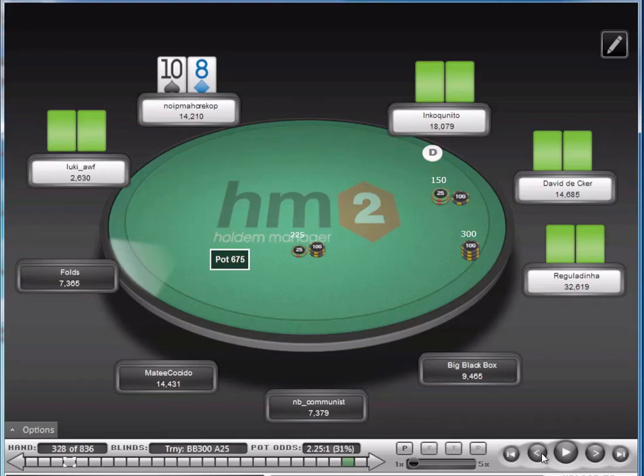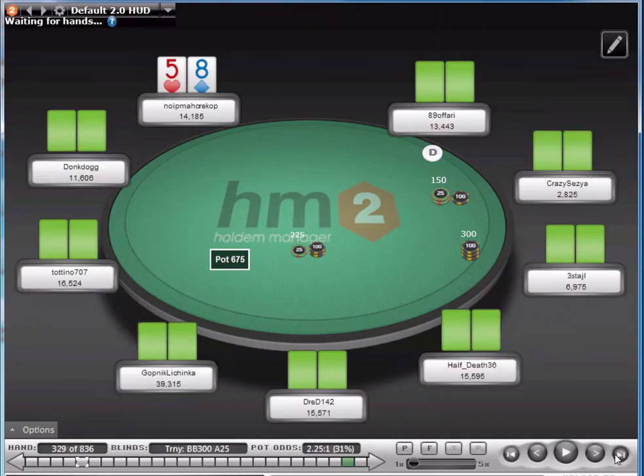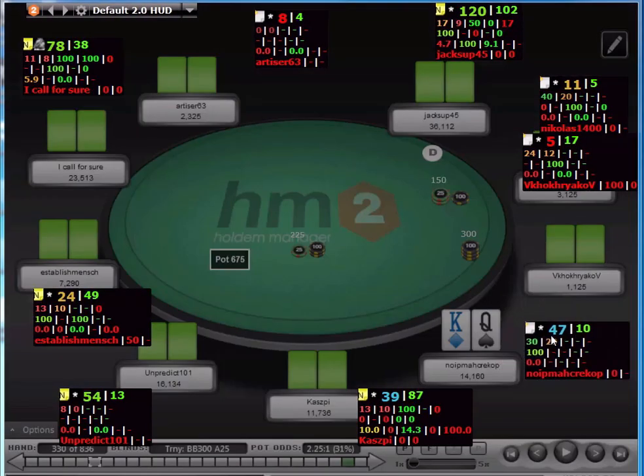I find it's much better when you pick up a marginal hand — let's say we had ace-eight offsuit here — and we feel that the three players in the blinds are tight enough that we can steal. I'd actually prefer to just fold and move on. I'm looking for pocket pairs, suited connectors, broadway hands — hands that are going to be pretty easy to play and turn a profit long term.